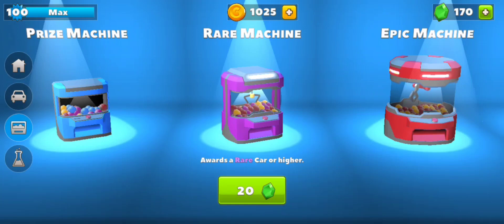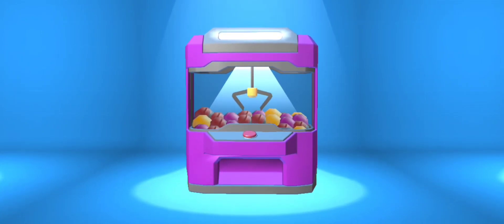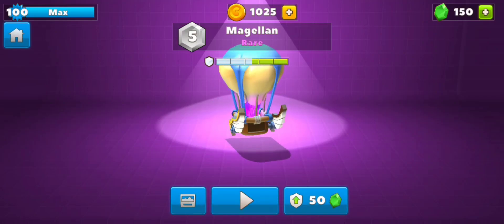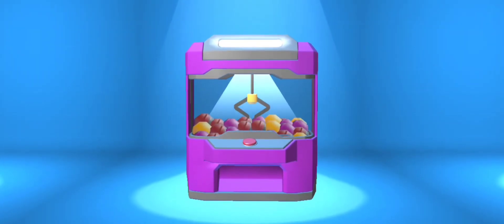Three rare machines, let's go. I don't have any more of the standard skins you can get from a rare machine, so at this point we're only getting cars. Give me a Little Toe — look, you only have to give me cars that aren't maxed out or that I haven't unlocked. It's not the Little Toe, fine.